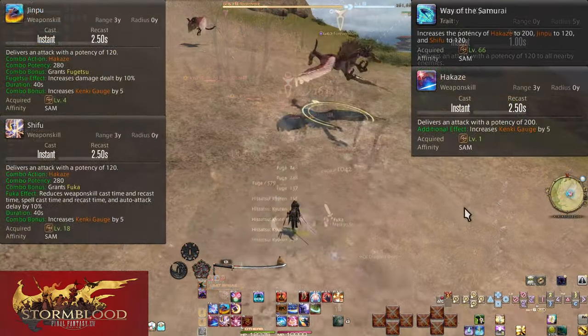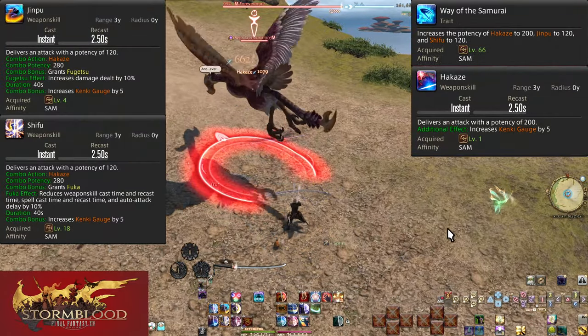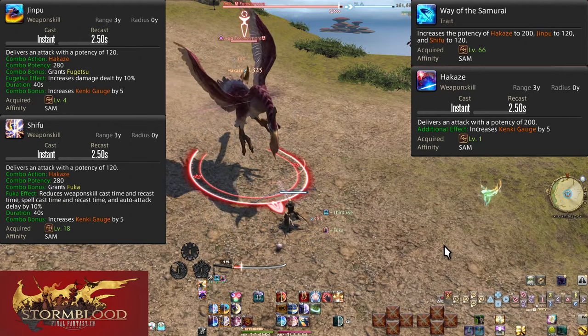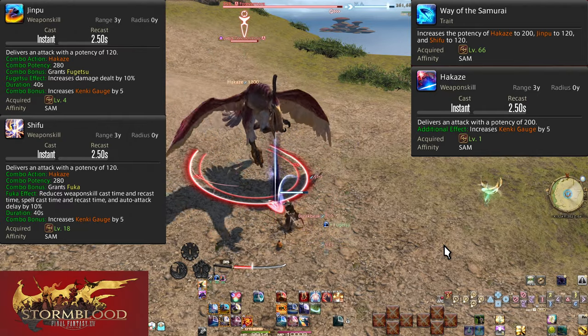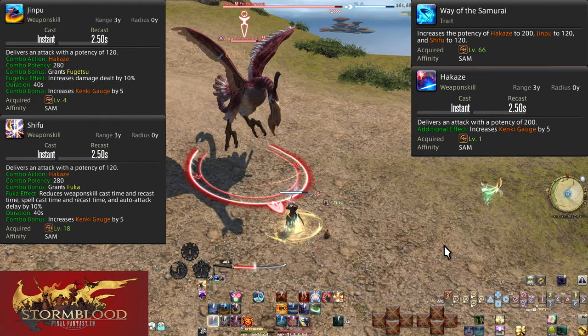Level 66: Way of the Samurai. This is a basic power boost. Hakaze is now 200 potency. Jinpu and Shifu are now 280 potency each when comboed — a minor boost, but it exists. Level 68: Hagakure.